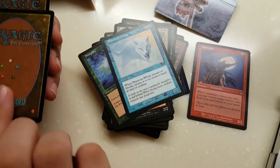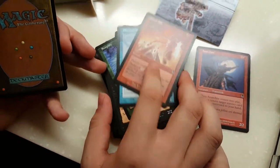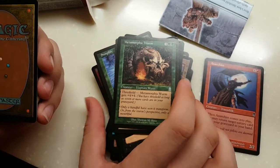Phantom Whelp. Deluge — destroy target land. Dedicated Martyr. We're into the uncommons now. Metamorphic Wurm — threshold: 5 mana for a 7/7, amazing. It's an Elephant Wurm.